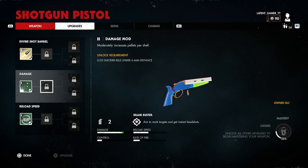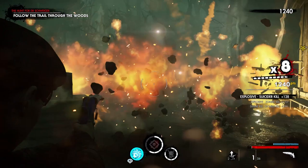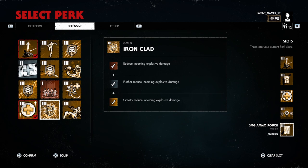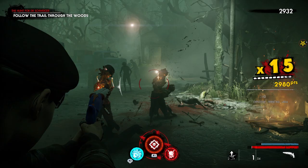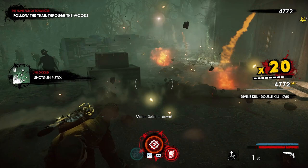To unlock the Damage Mod Level 2 you're supposed to kill 25 suiciders under 6.66 meters. This could just be Rebellion trolling since this is a demonic game, or they just want you to get blown up. Either way, just use the Ironclad perk if you're scared of explosions and go to Search for Dr. Schweiger under Meat Locker on four-player zombie setup — you should have a decent amount of suiciders here.